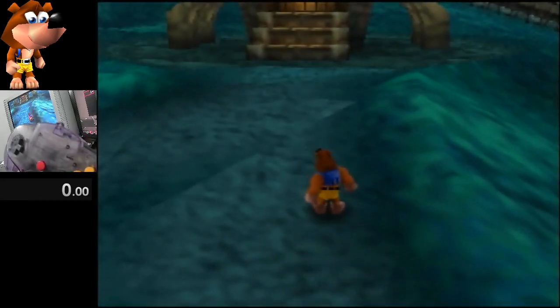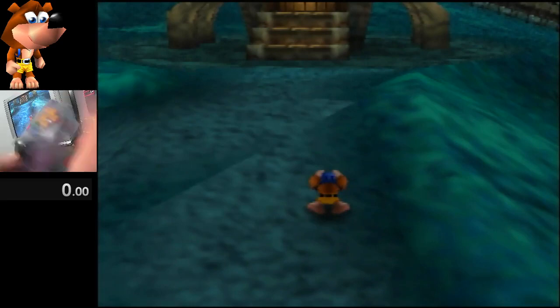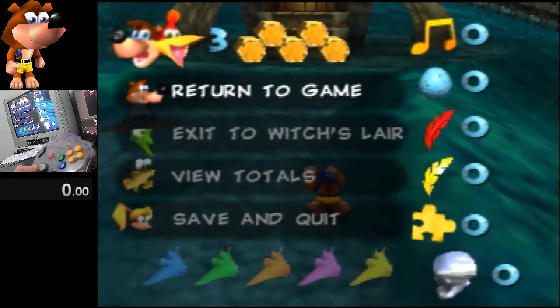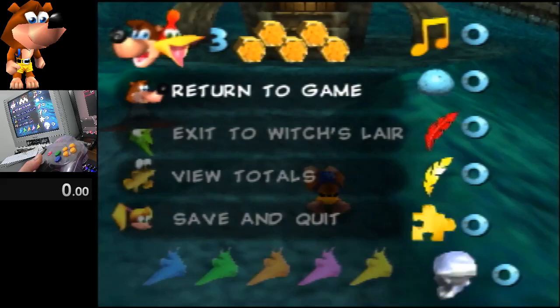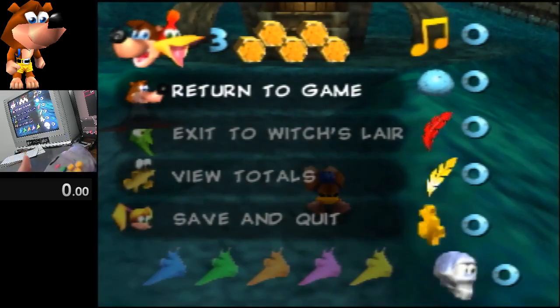You'll notice there's a diagonal seam running up that way. You want to stop when Banjo is here so he hasn't passed that seam yet. Then we're going to hold duck and press pause. We need to hold up-right and basically rotate around until we've hit a certain spot, and that will get us into a good facing angle.